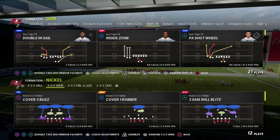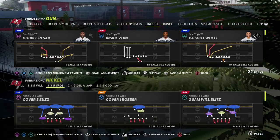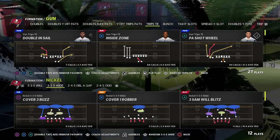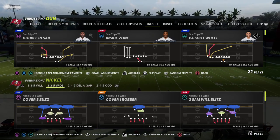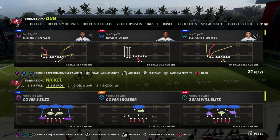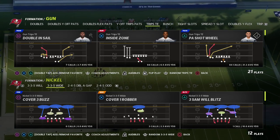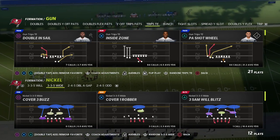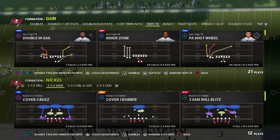This is a trips tight end combo, and for those of you that don't know, I've been running trips tight end for the better part of the last three years, switching between spread and trips and bunch. I think trips is my personal favorite. If you want to learn my entire trips tight end offensive ebook, I guarantee it's the most comprehensive guide in the Madden community on trips tight end — it'll be linked down below and you can get access by joining my Patreon.